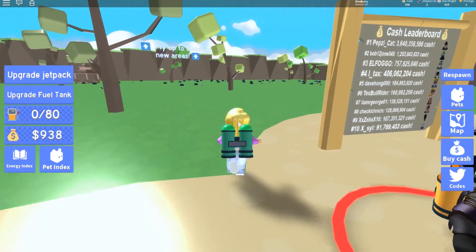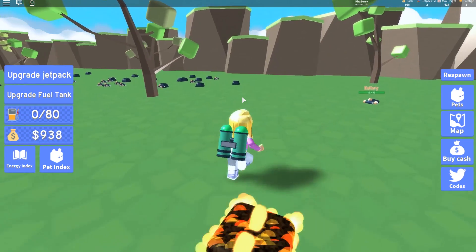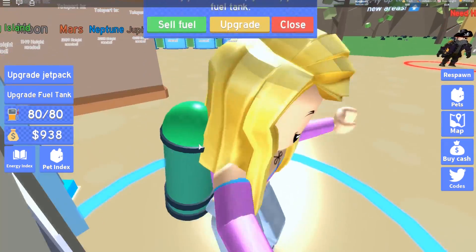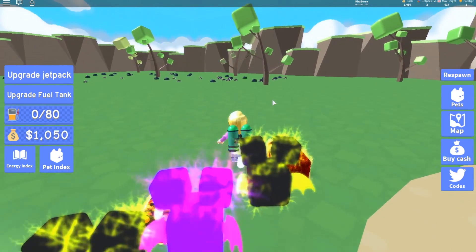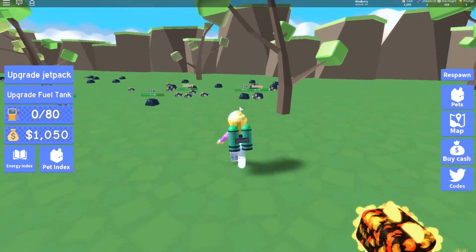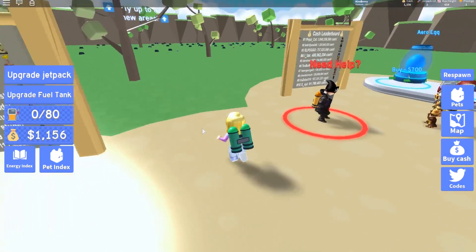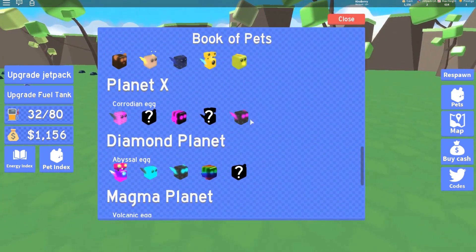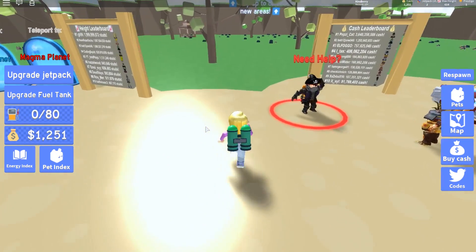The next thing I'm going to give out is the codes for today, and I'm going to give every single code that the game has, not just the update code, because there is only one code this update unfortunately. So I need 1400 — I'm so close. There are seven codes I can give you today, so if you're brand new at this game and want to come and play it, you can. And hopefully they introduce the trading system soon so I can give away some of these pets, because they're lining my inventory and I honestly don't need them — but then I also need them for the pet index.